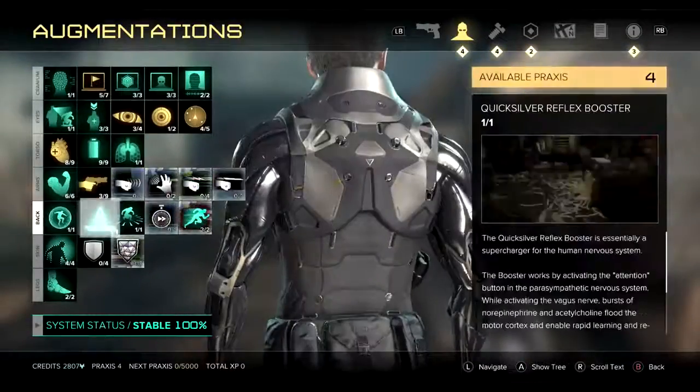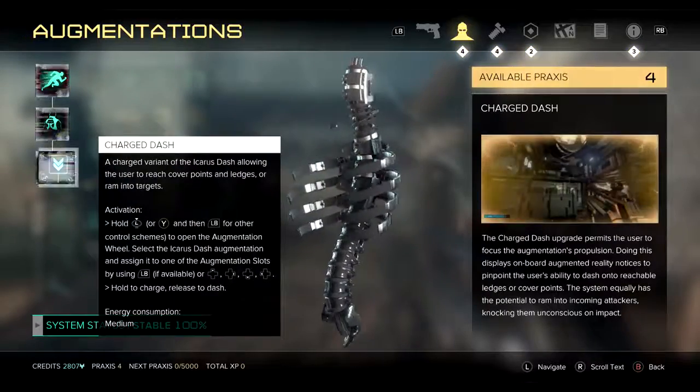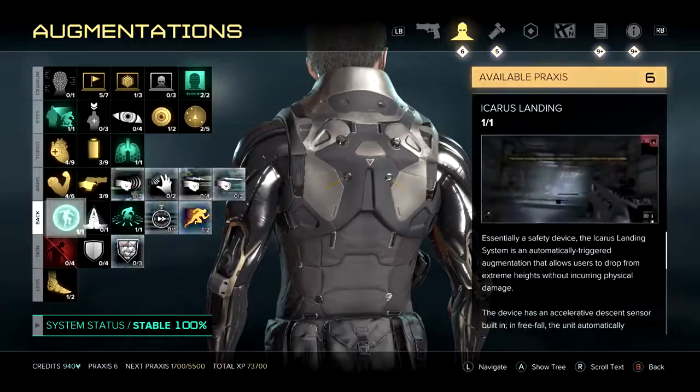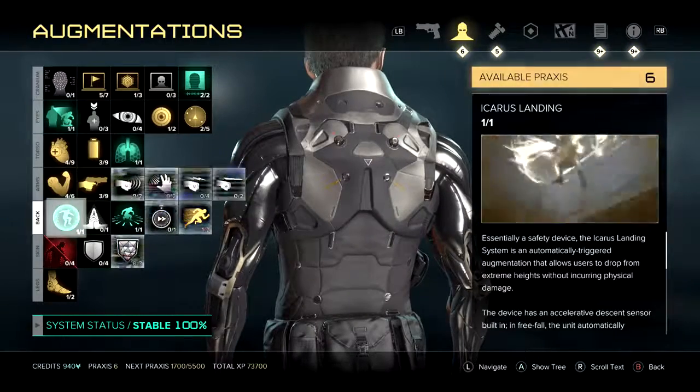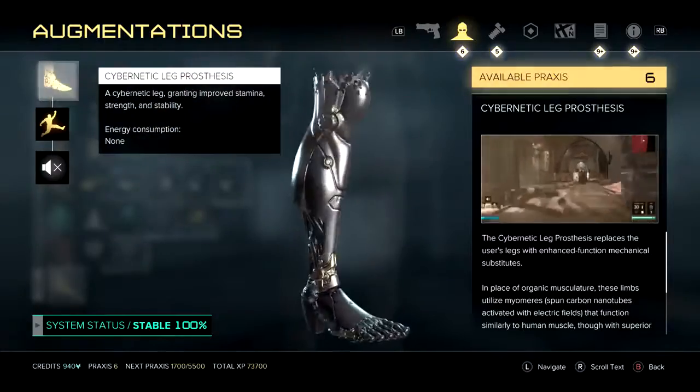For this glitch you're going to need the Icarus Dash Augmentation and the Charged Dash Upgrade for it. It's also good to have the Icarus Landing Augmentation, and then in the leg category you're going to want to have the Jump Mod Augmentation.